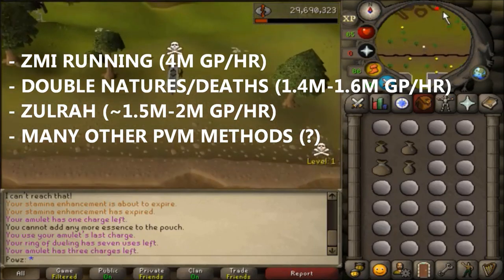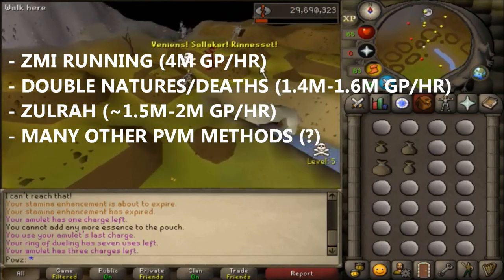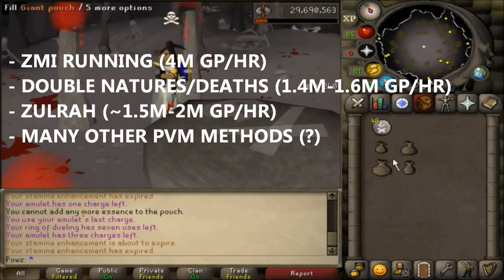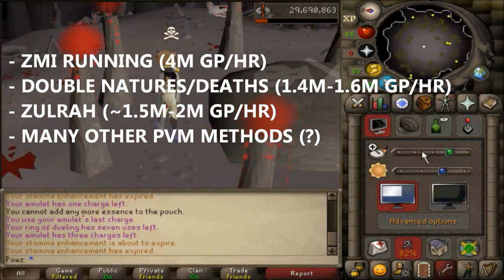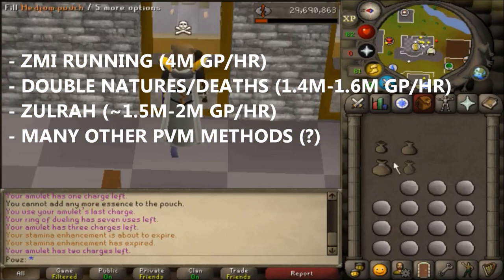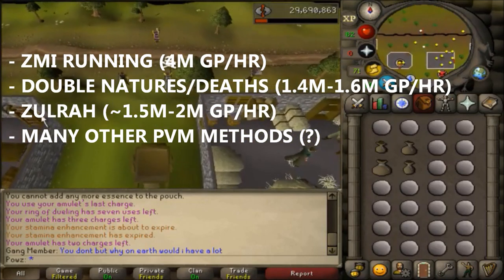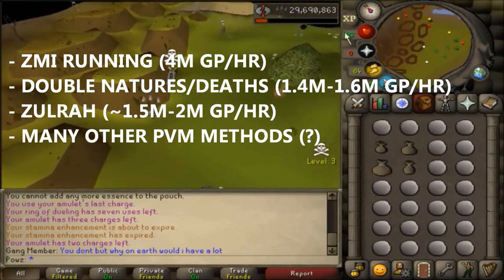Now for higher profit alt methods. My personal favorite is Abyss Runecrafting, which ranges from 1.4 mil to 1.6 mil GP per hour — this is fairly relaxing and more enjoyable than anything else. As of recently, running essence for ZMI runecrafters has become a way of making money, making up to 4 mil GP per hour, but you will need to focus so the runecrafter doesn't lose out on XP. I will provide a link to the ZMI running Discord in the description. You can also do other forms of PVM such as Zulrah, about 1.5 mil GP per hour, or higher level methods like raids that are more profitable but require a lot of effort to get an alt to that tier.